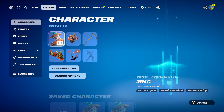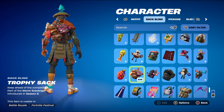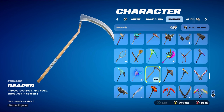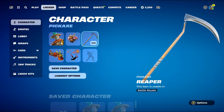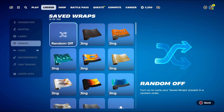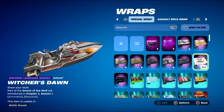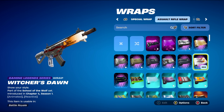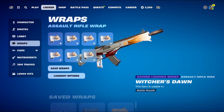For combo number 6, I thought I'd use the Trophy Sack, part of the Storm Scavengers set, introduced in Chapter 1 Season X's Battle Pass — I'm pretty sure it was one of X-Lord's back blings that season. Using it because it's got brown, a bit of orange, and lots of different colours that work nicely with the skin. The pickaxe is the Reaper, introduced in Chapter 1 Season 1, available in the item shop — mainly using it for the brown design of the scythe handle. The weapon wrap is Witch's Dawn, a Gaming Legends Series wrap introduced in Chapter 4 Season 1's Battle Pass, part of the School of the Wolf set. Using it for the silver, orange, and black design — it's animated and reactive as well.